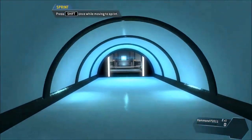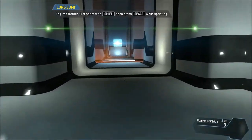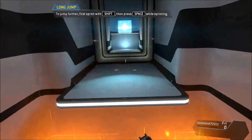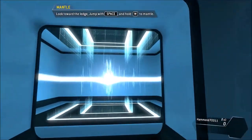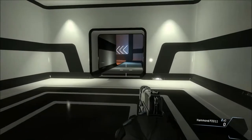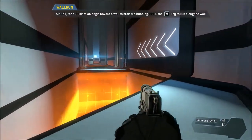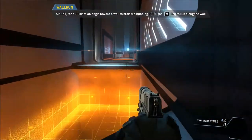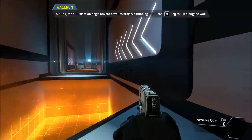I decided I was gonna try it with the controller, but I ended up defaulting to keyboard. Jump toward the edge of a surface to pull yourself up - just like System Shock, you pull yourself up to a ledge. I got to the part where you're fighting those green monkeys. Oh yeah, the monkeys!